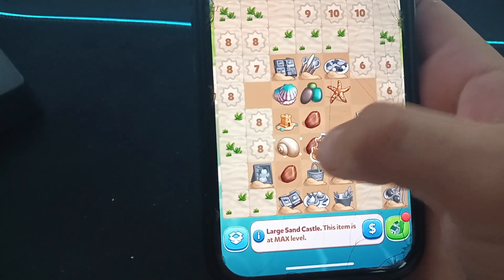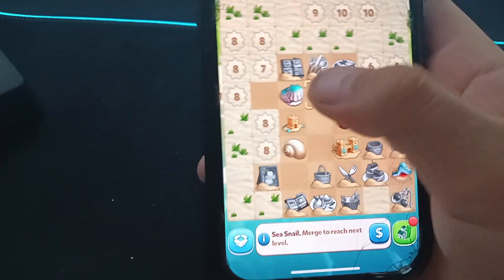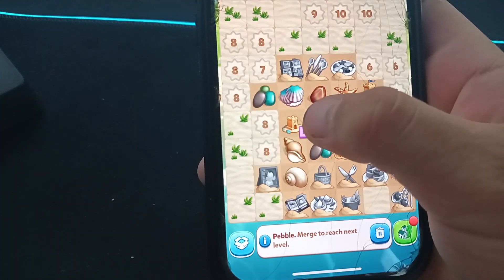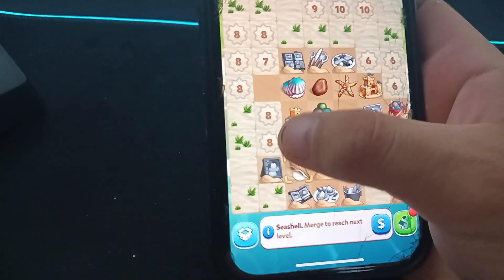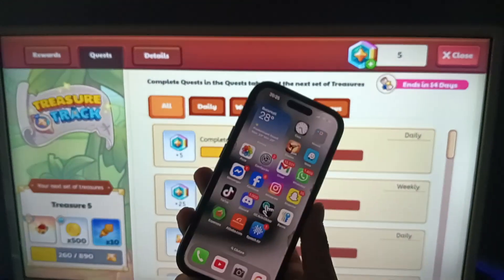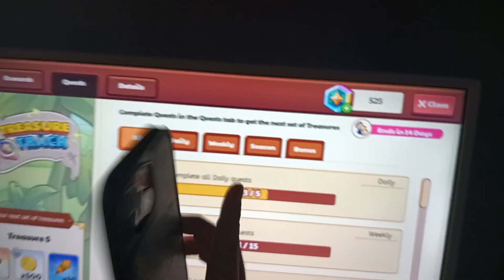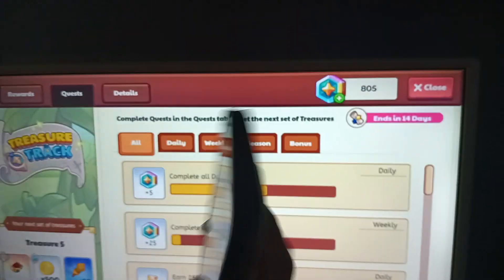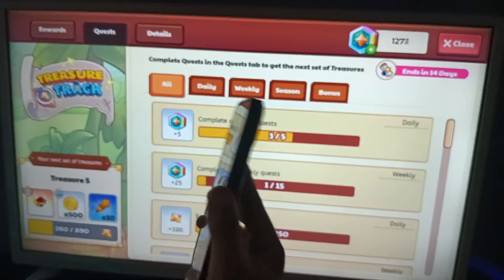You need to complete this to get the magic coins. It's a simple game on the App Store. When you finish, you can exit the game. Then wait for the magic coins to be sent. As you can see, the magic coins are increased. If you complete one or two offers on this list, the magic coins will be sent to your account. Bye guys, see you in the next video!